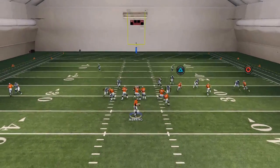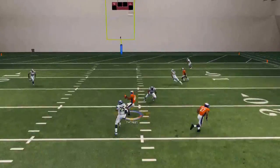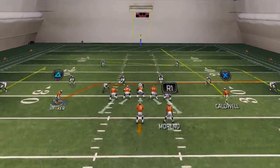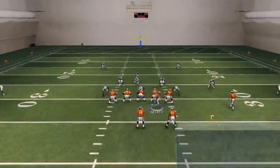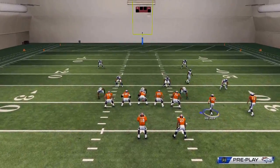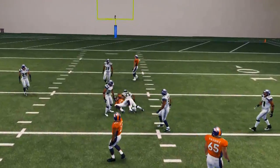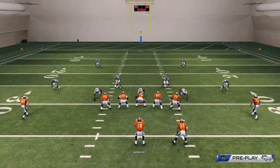The next read on this play is the drag. What we like to do with the drag is pass-lead them up. As you can see, that's Richard Sherman — and we can still pass-lead up drags against the best cornerback in Madden 25. The drag is still a very viable option with the pass lead up; it works almost like a slant route. You can throw it blind, especially against man-to-man coverage.